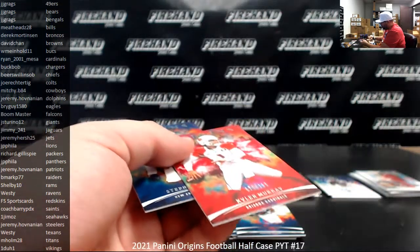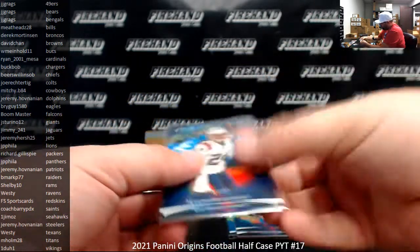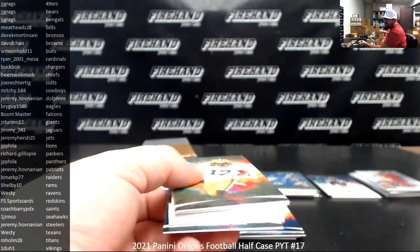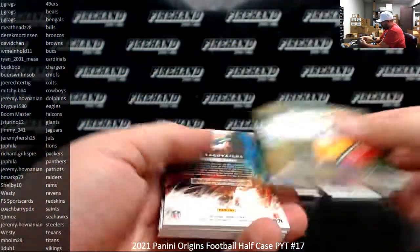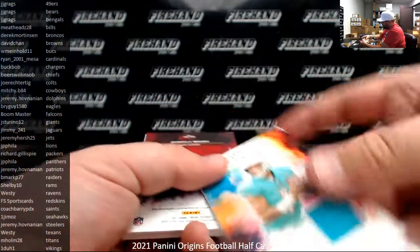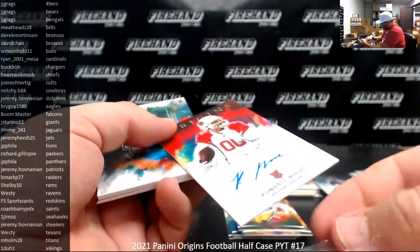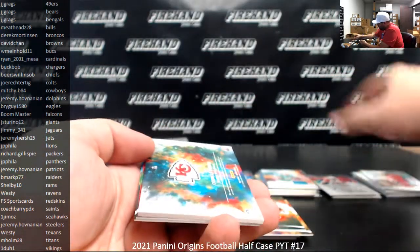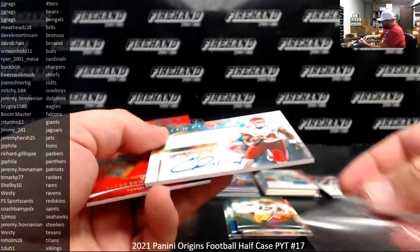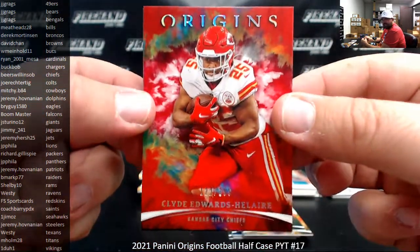Red Kyler Murray, 299, Cardinals. And a blue Stephon Gilmore for the Patriots, 99 — Patriots going to Jeremy Hubnanian. Devontae Adams and Michael Thomas. 2-1 Tua Tagovailoa, Hometown Roots, memorabilia to 99 — Dolphins to Jeremy Hubnanian. And a rookie autograph for Rondell Moore for the Cardinals — Cardinals belong to Ryan Mesa. Cornell Powell, rookie jersey auto for the Chiefs — Beers 1 SOB owns the Chiefs. Clyde Edwards-Hilaire, red to 299 — Chiefs, Beers 1 SOB.